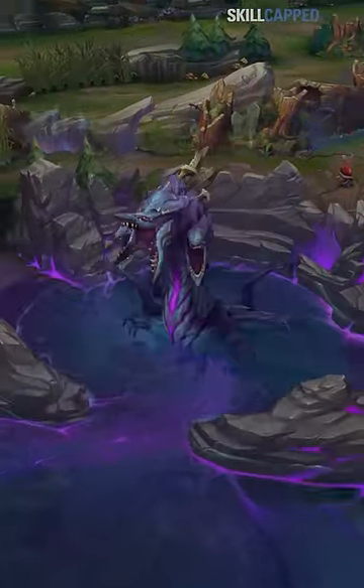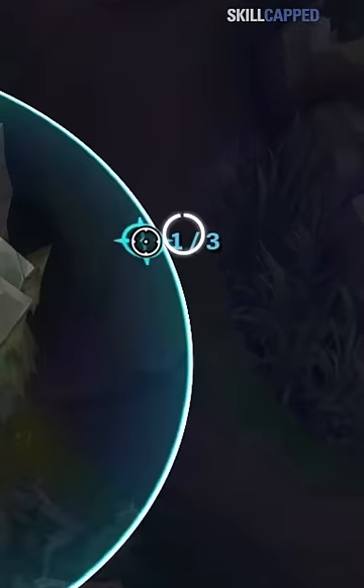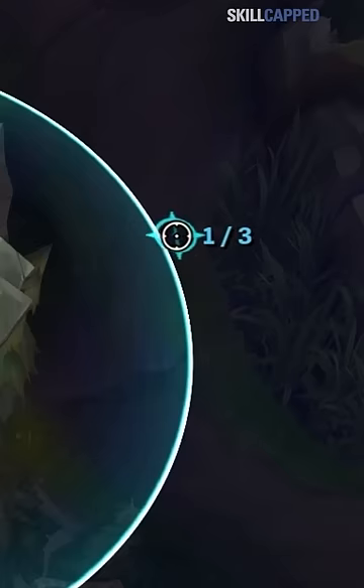It doesn't stop there, as you can use another trick to ward the brush at the baron pit. First, right-click this crack in the wall. Then bring up your ward indicator and aim at this leftmost part of the brush until your cursor turns green, and left-click.